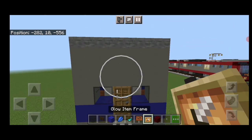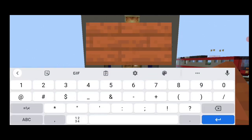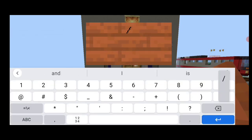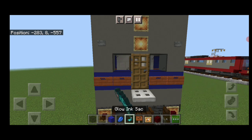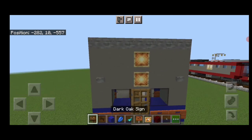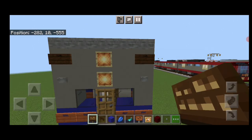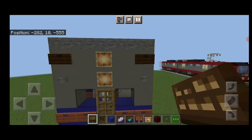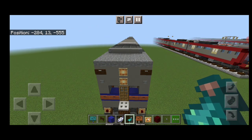Above the door, put two glow item frames and a stone button on either side. On the blue concrete on each side, put an acacia sign with four slashes going one direction, then another acacia sign with four slashes the same way. On the other side, an acacia sign with four slashes going the opposite direction and another one the same way. Hit all those signs with blue dye, then white dye, then a glow ink sack. On the side of the top, put a dark oak sign with the car number 7845 — same on the other side. Hit those with white dye and a glow ink sack.